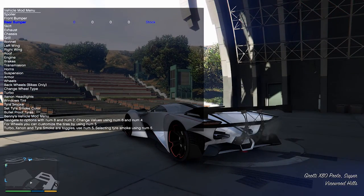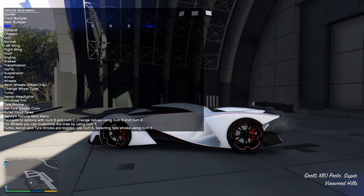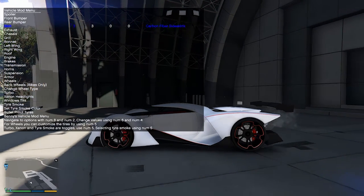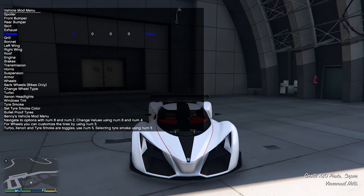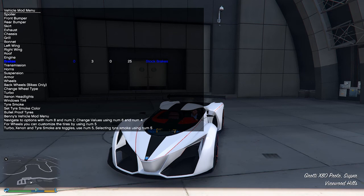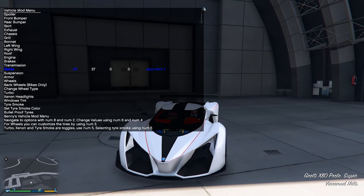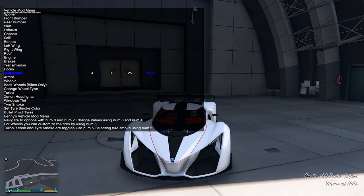The rear bumper is apparently not changeable. Skirts have primary and secondary options, kind of carbon fiber. There's no grille, no bonnet change, no left or right wing for the hood. Engine level four, race brakes, race transmission. For the horn I'm going to put on the cop horn because I think it works really well.